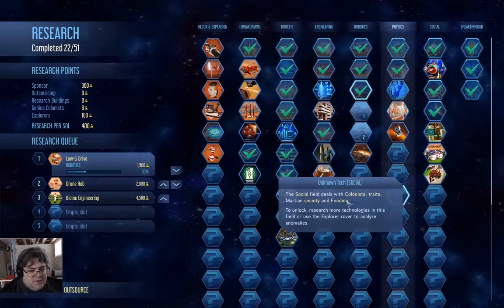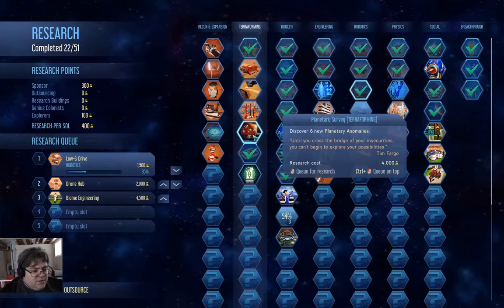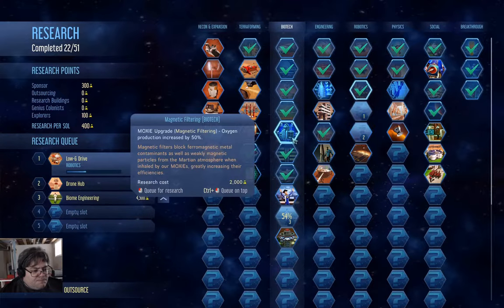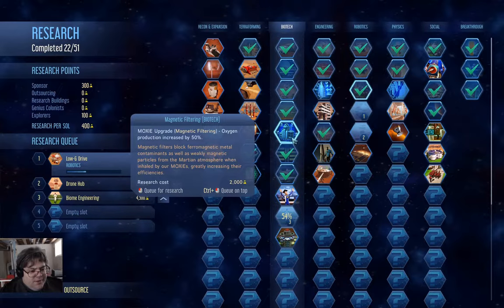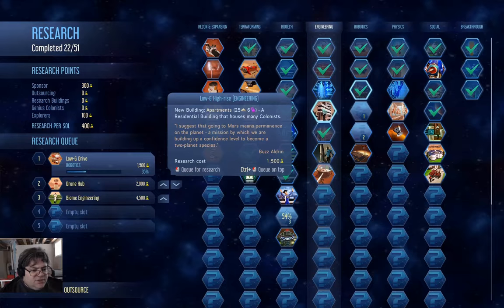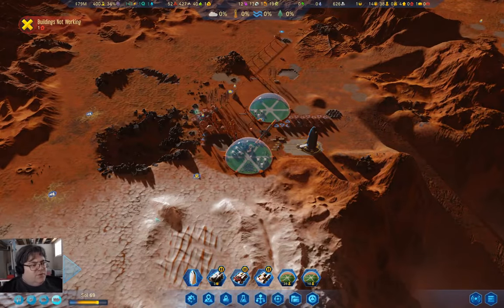Martian University — what else? We've got vegetation grows, planetary anomalies. The Moxie upgrade might be worth doing as well. Mega storage is actually useful. I'm going to leave the research queue the way it is for the moment.